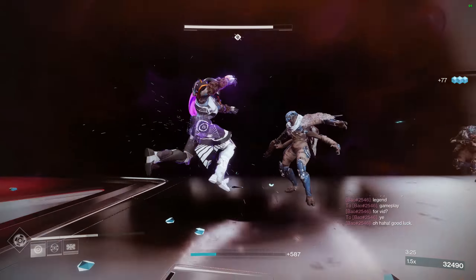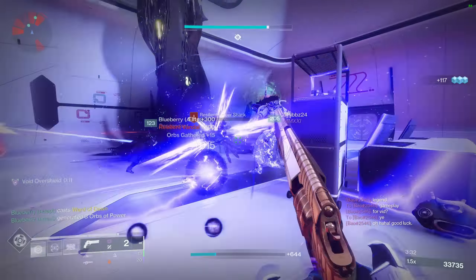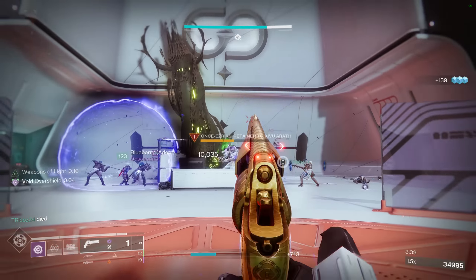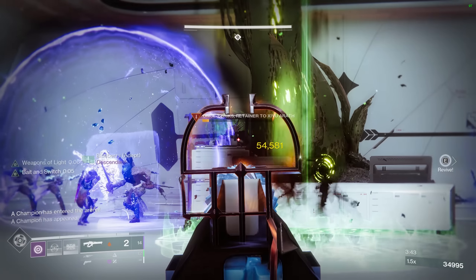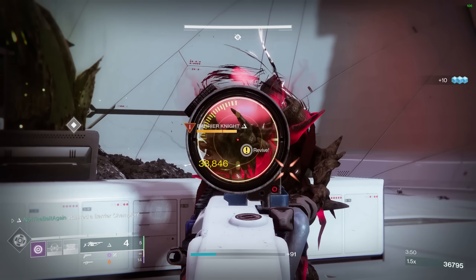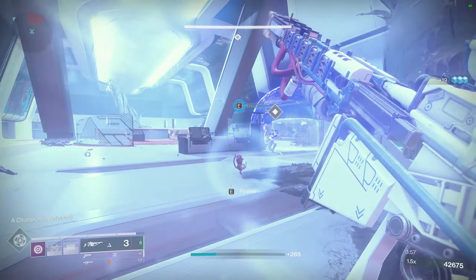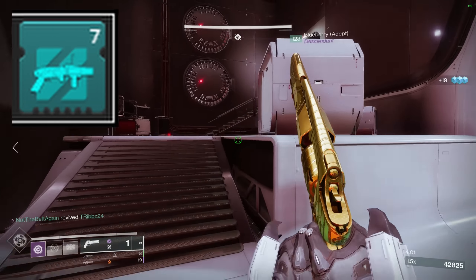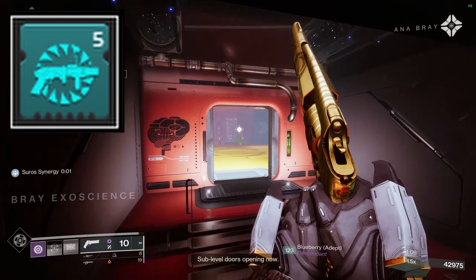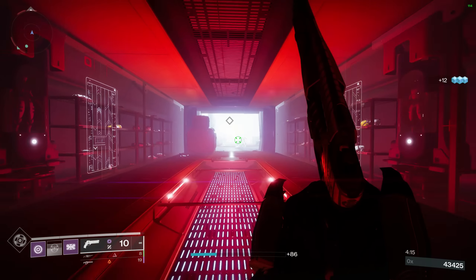Bountiful Wells gives you two wells for the price of one, increasing your well uptime. Elemental Ordnance creates a void well with your void grenade. Well of Tenacity gives you 40% damage reduction every time you pick up a void well — pairing that with Bountiful Wells means void wells will be on the ground most of the time. Font of Wisdom gives you 100% intellect for 30 seconds after picking up a well. This build is more versatile with weapon choices — you can run Witherhorde, Arbalest, whatever you like. The hardest to fit will be Unstoppable GL since it takes 7 of 10 energy. If you run a GL, make sure you run Breach and Clear. Otherwise, I'd recommend Lucent Finisher with Advanced Scout, which gives your teammates a 10% damage bonus to champions that you stun.